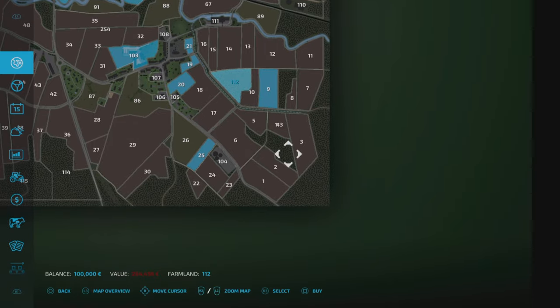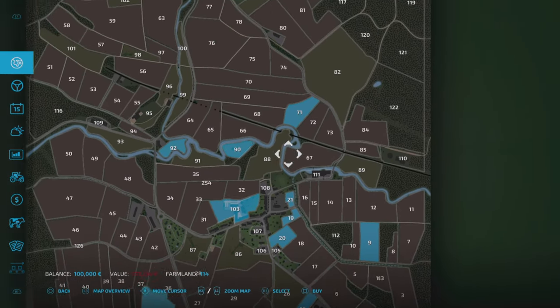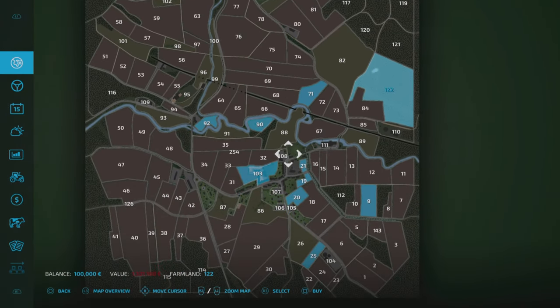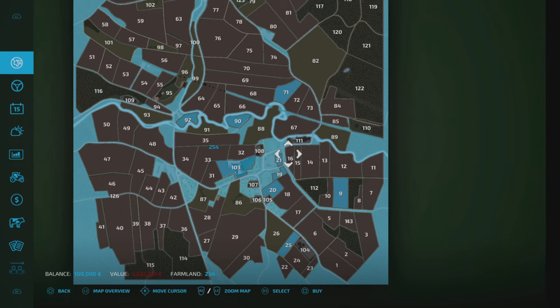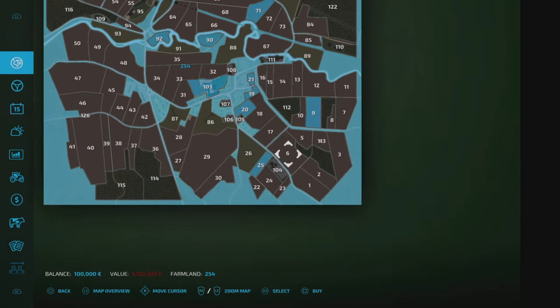There are quite a few forestry areas — about 10 of them, ranging in price from 264,000 to 732,000, up to 1.3 million. There is an outside-of-the-map area which takes in more forestry areas, all sorts of roads and rivers, and that is 3.1 million — quite hefty on the price tag.